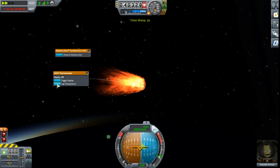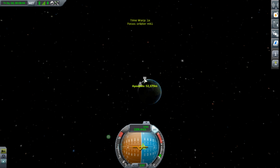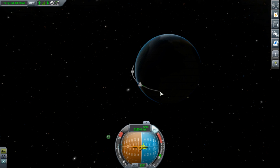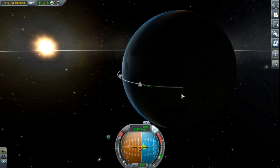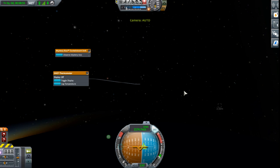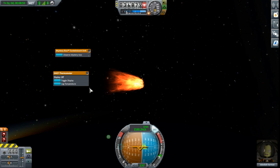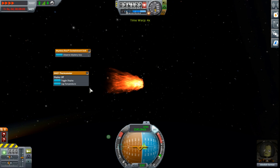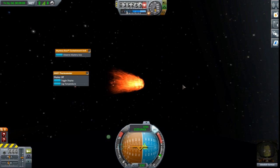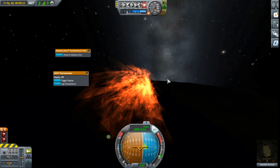We will just let it coast back in. You can kind of see that apoapsis is coming down - it doesn't matter because we're going to land, probably right over here. We're more than likely going to land in the water. Once we get down a little bit more I don't want to speed it up too much because the fabled space kraken may rip our ship apart, and that's never fun.